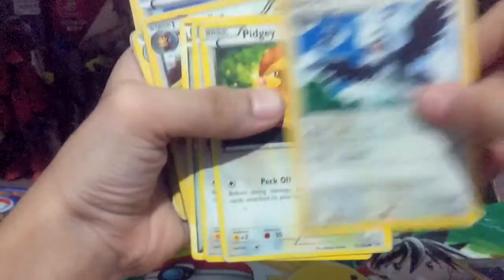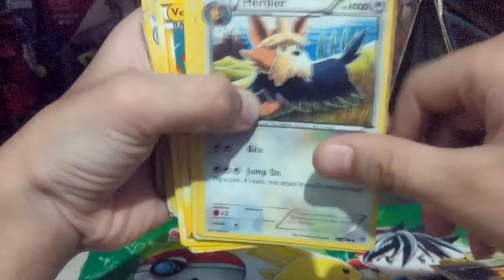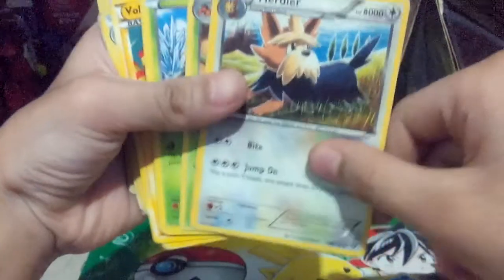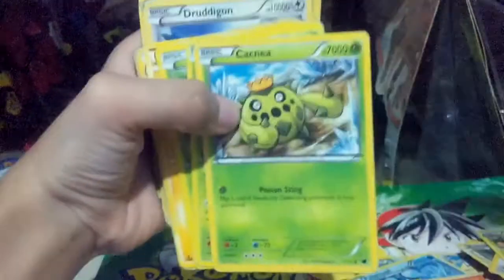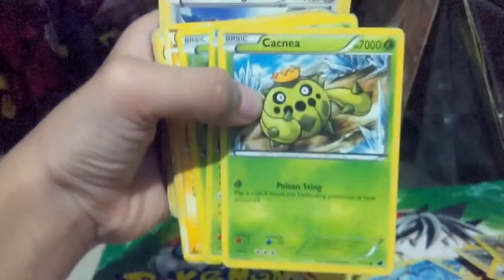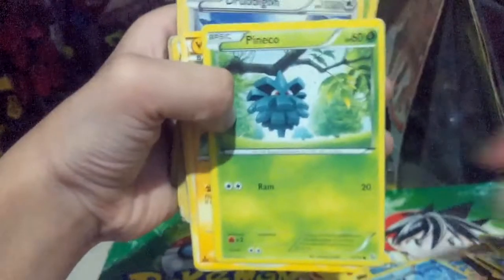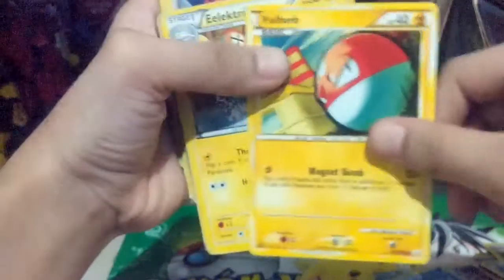Staravia. Pidgey. Pidgey again. Kangaskhan. Or Kangaskhan. Her dear. Brussel. Cacnea, Mewtwo. Pineco, Pineco. Volt Orb. Electric, Electric again with different art.